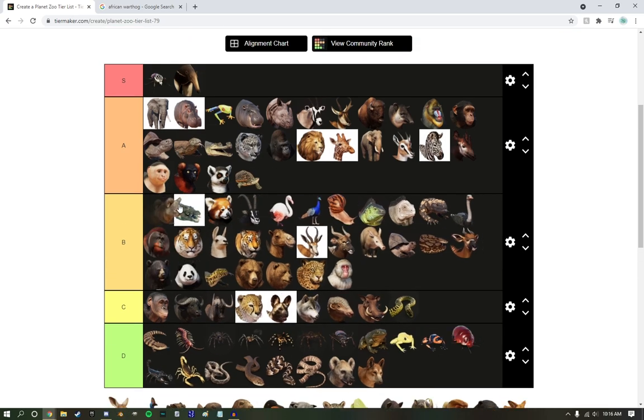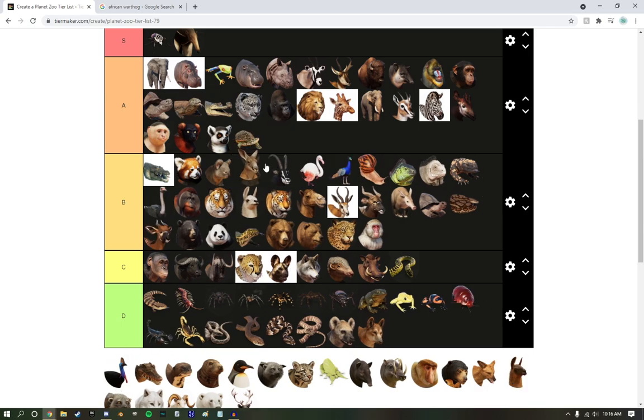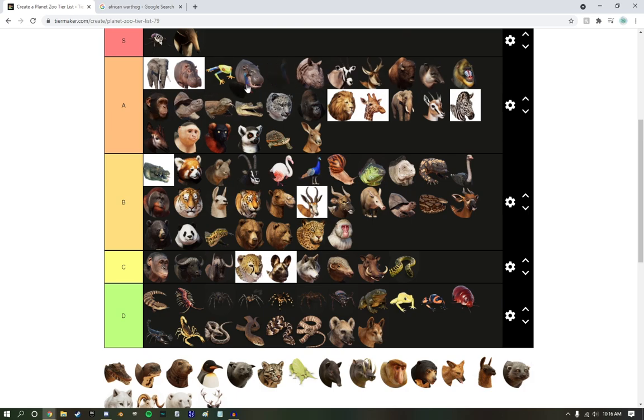Koala — it's cool. I haven't really played with them yet, but I think they're cute. Kangaroos — always A tier. Always love to see them. Quokka — they knocked it out of the park with these guys. I love them. I love their vocalizations. They're amazing.